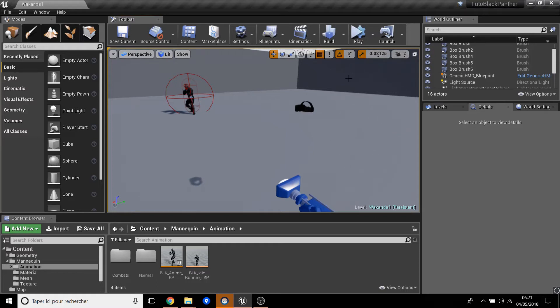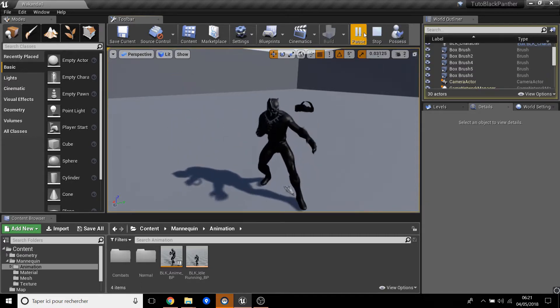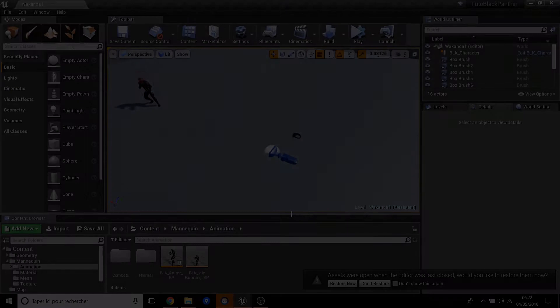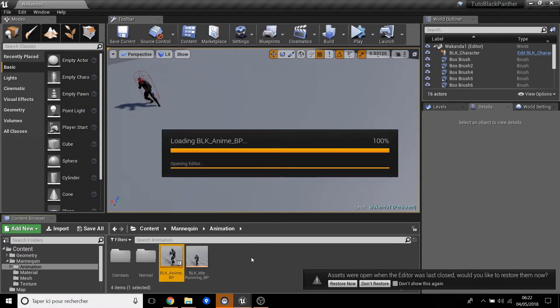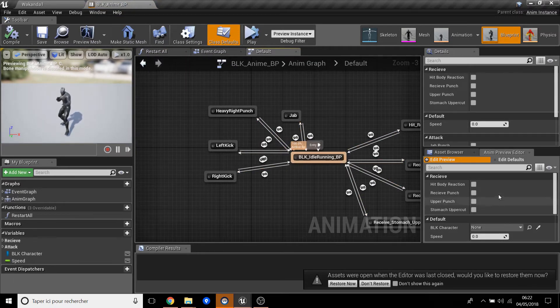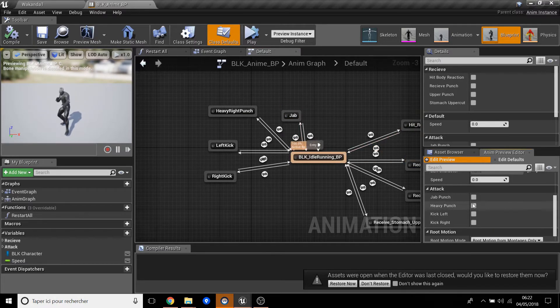Hello everybody, welcome to another tutorial. Today we will see the running and attack animation, another combo, and a wait of six seconds — some jab and kick. So in the last previous video we ended with the attack and hit body: receive punch, attack jab, heavy punch, left kick, and right kick.